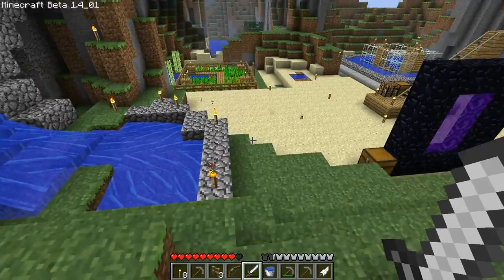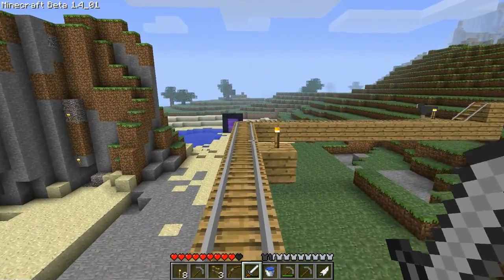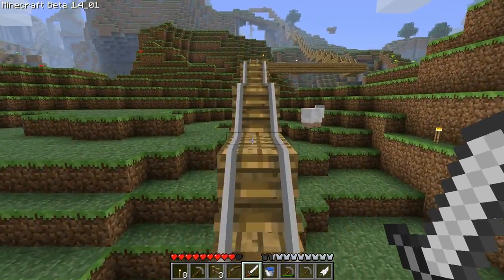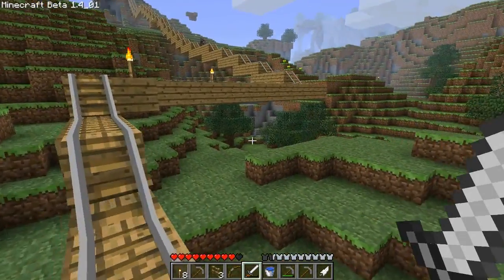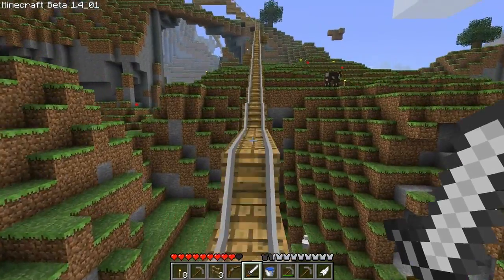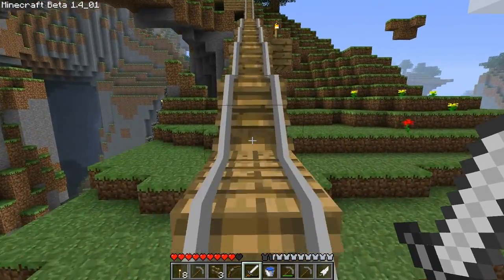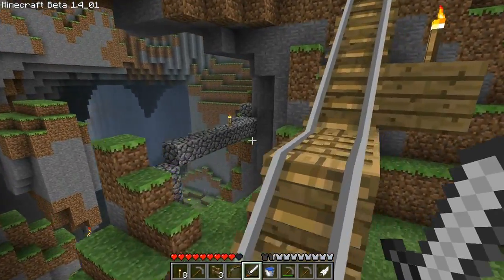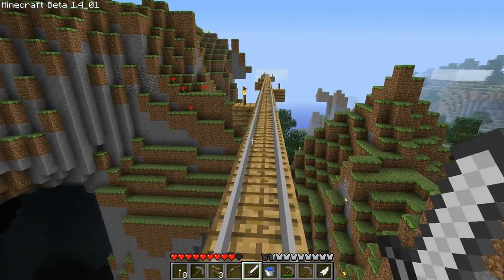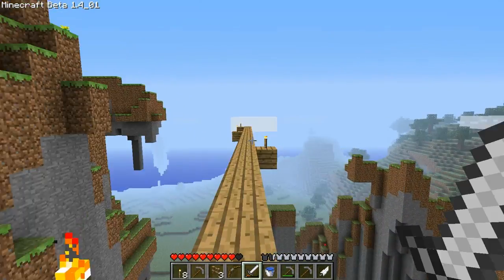Over there I have a giant hole that goes down to bedrock — I was looking for diamonds and it didn't really do much, but it's a giant hole. I might show you that later. Let's go across this track here. I'm getting closer to being done with it — hopefully I'll finish it and we'll ride it. Let's keep going up. F5 mode — can't really see my face yet, I know there's a way to do it but I forgot how. Here's the end of the line.